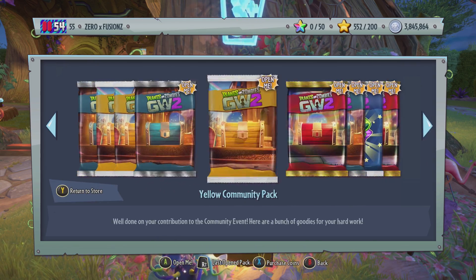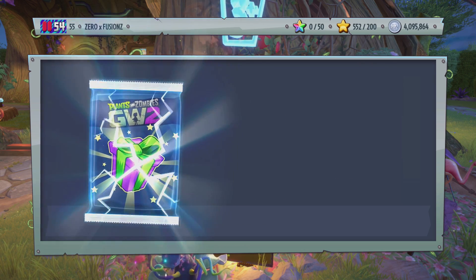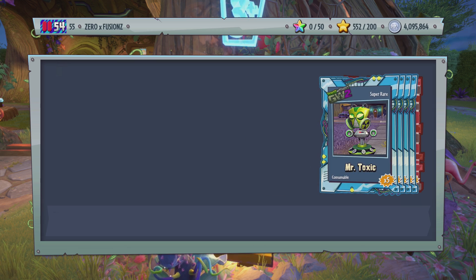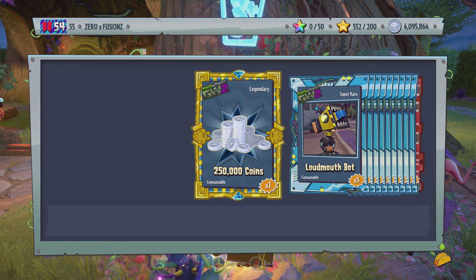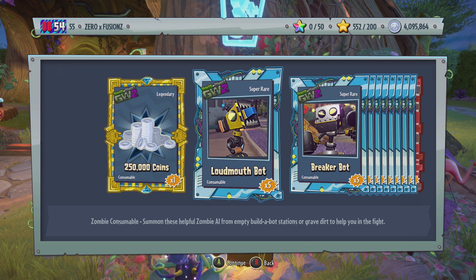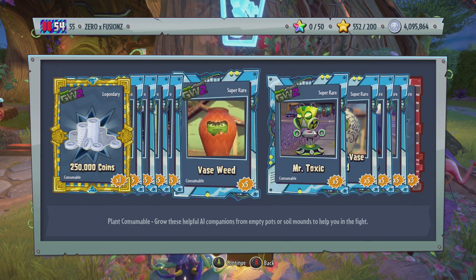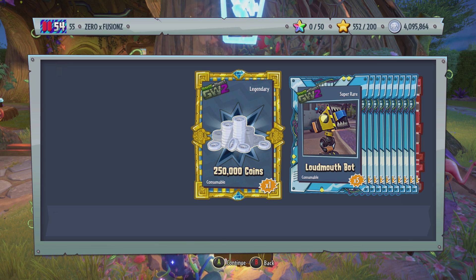Then we have the Ability. I thought this was going to give me coins, and it does — you get 250,000 coins, and you also get yourself some other Builder Bots as well. I'm guessing if you already had the Super Sticky Goop, it would give you the 250,000 coins instead of the ability. So if you already have the Super Sticky Goop, you're going to get yourself 250,000 coins.